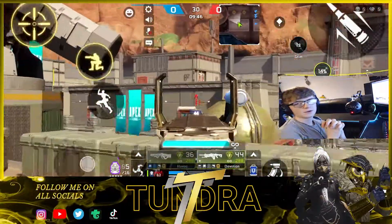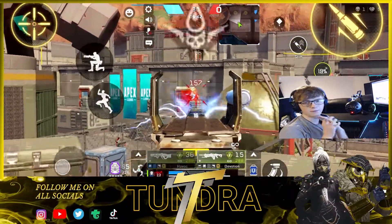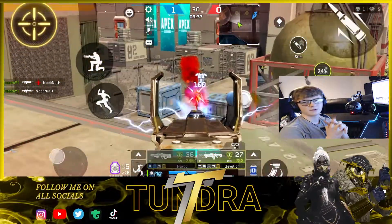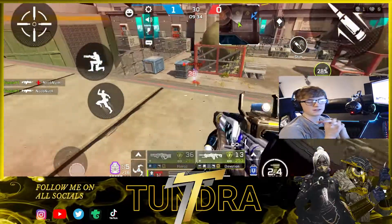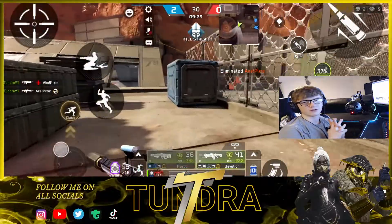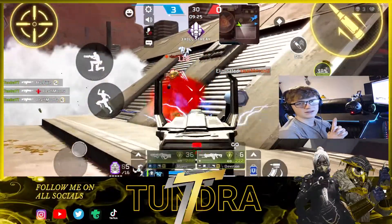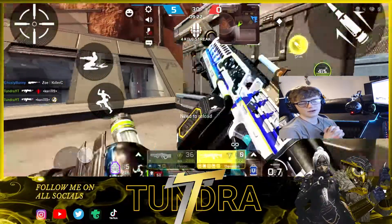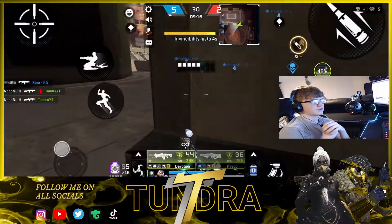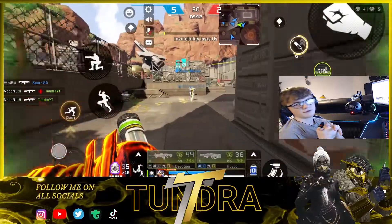Moving on to the number four spot we have the Devotion. Now this is a love-or-hate gun — either you love it because it actually beams and puts out super high damage with a really high rate of fire, or you hate it because of how overpowered it is. Either way, the Devotion is clearly one of the best guns in the game. On console it has super hella recoil so you can't really control it, but in Apex Legends Mobile it's really controllable and actually easy to use once you get the start-up pattern down.